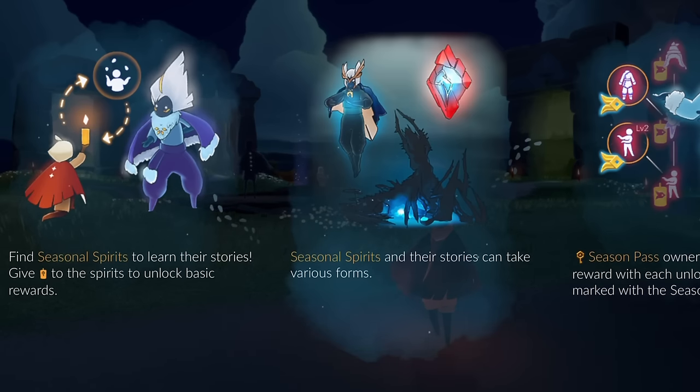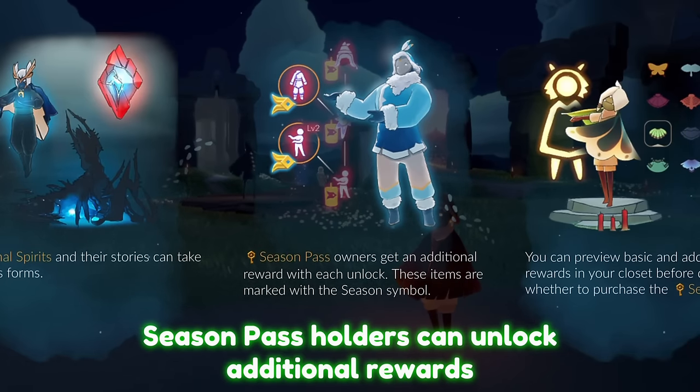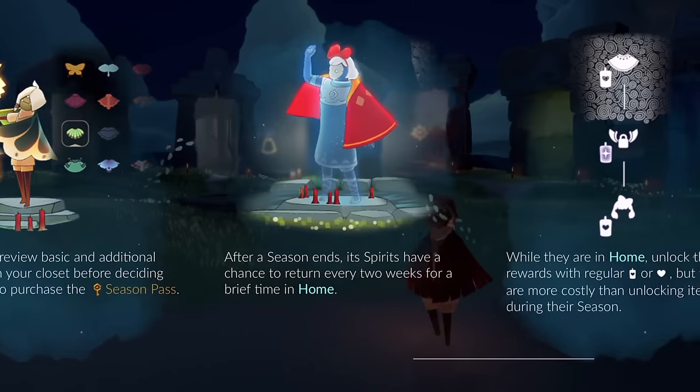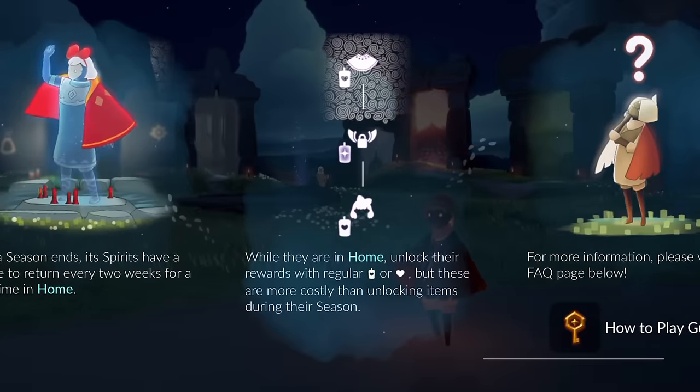Seasonal spirits and their stories can take various forms, so sometimes they're not necessarily humanoid. Season pass owners get an additional reward with each unlock — these items are marked with the season symbol. There are some items that are for everyone and then some that are for season pass holders. You can preview basic and additional rewards in your closet before deciding whether to purchase the season pass. After a season ends, its spirits have a chance to return every two weeks for a brief time in home — that's how you can eventually get most of the items anyway.